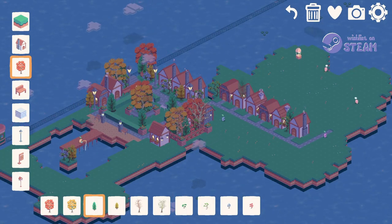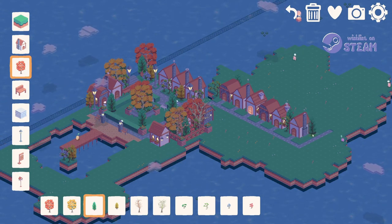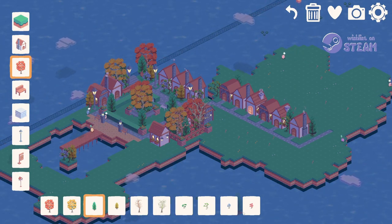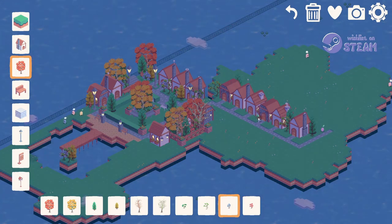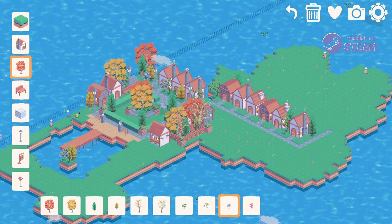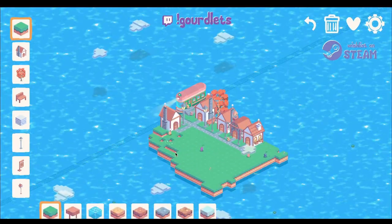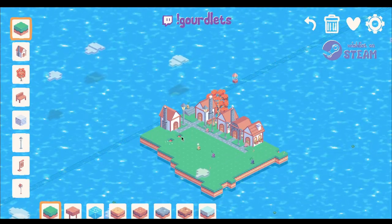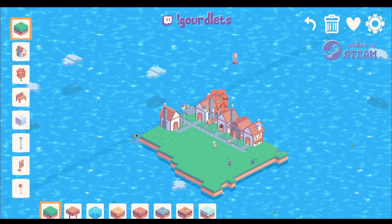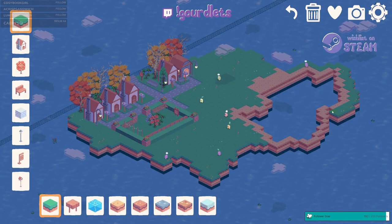Gaudlets is currently in development by one-woman studio Aunty Games, and the premise is simple. It's a sandbox game where you are creating a tiny town for the adorable Gaudlets, who arrive by train and leave via balloons and boxes. There are no goals, no ending, and no time pressures. You go at your own pace, placing whatever you want wherever you want, without the extra stresses of completing specific tasks or working within budget restrictions that some games have.